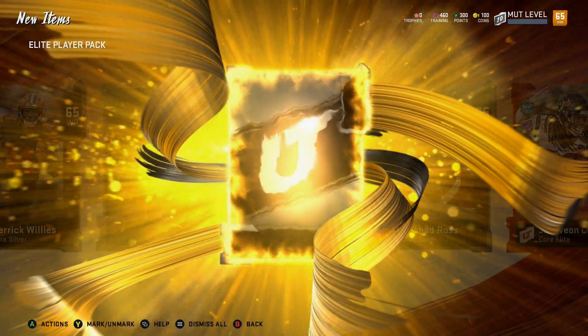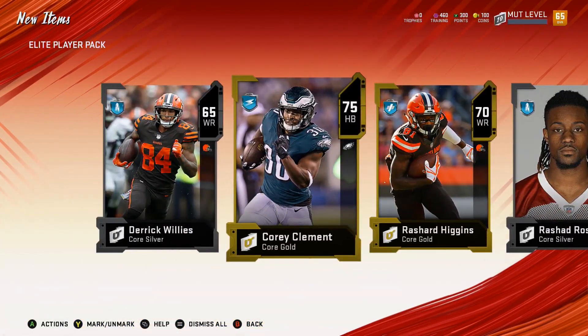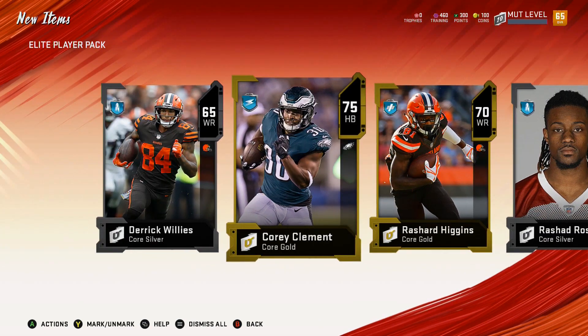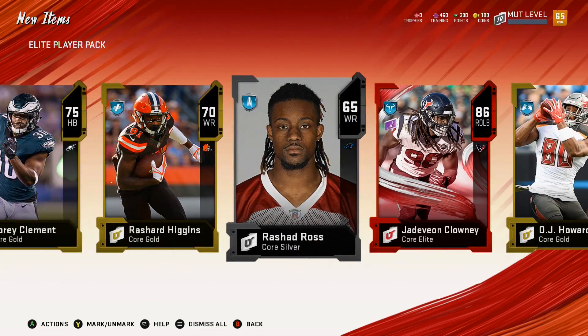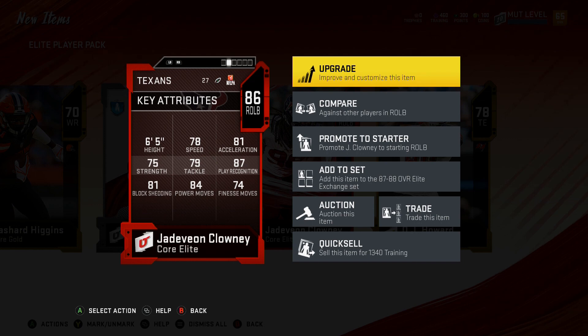This is basically a budget squad. I thought that was Carlos Hyde again — I'm gonna have two Eagles in the backfield, I'm not mad at that. You know I'm a 49ers fan but let's check out Jadeveon Clowney's stats real quick. He's worth 1,340 training points — that's a lot. 78 speed, 87 play recognition, 81 acceleration, 84 power move, 81 block shed. This guy's a beast!